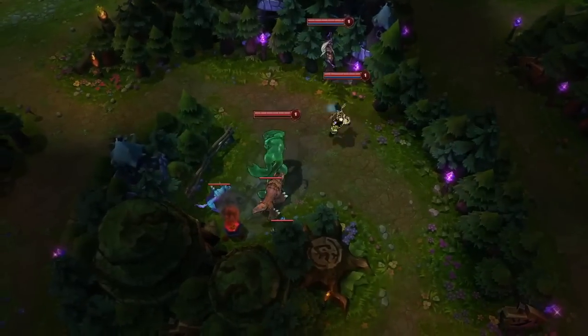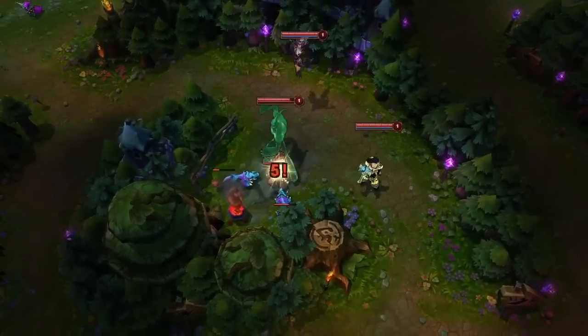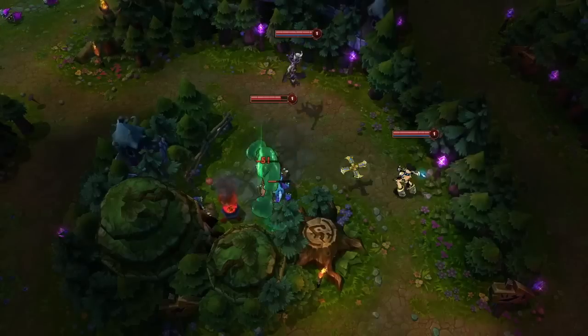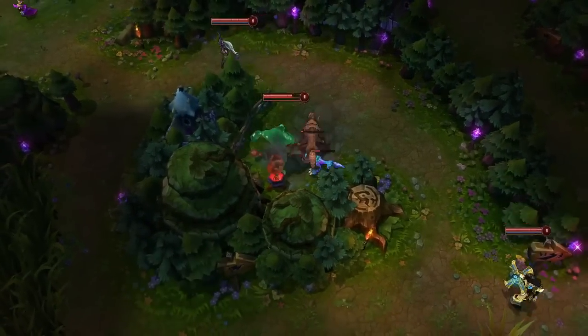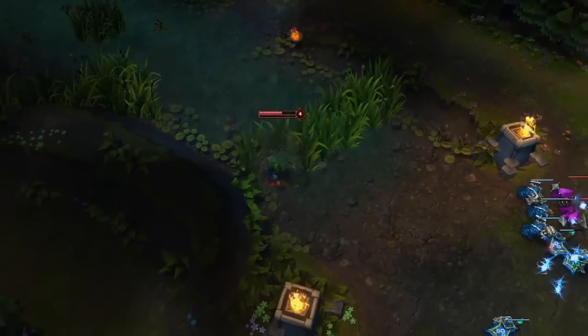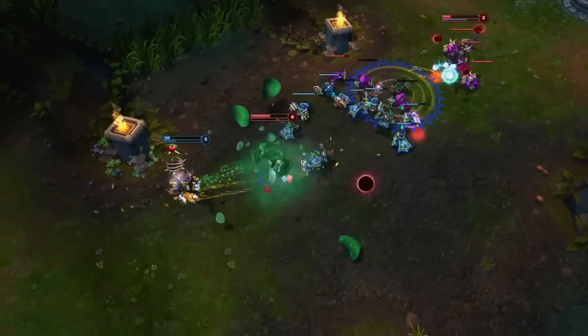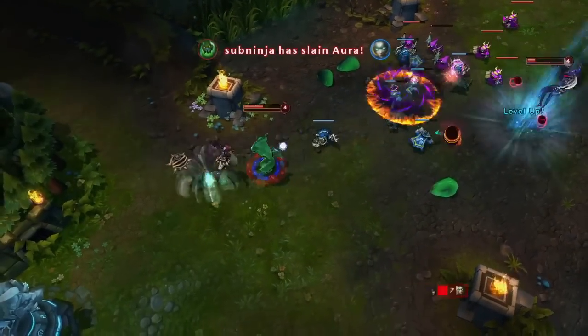When starting in the jungle, Unstable Matter is Zach's greatest asset. This allows him to clear the wolves quickly, while the sustain from Cell Division prevents him from needing to use his health potions. When looking to gank from the jungle, charge Elastic Slingshot from the brush or Fog of War. Here, Zach flings himself straight onto Orianna and follows up with Stretching Strike for the slow and the kill.